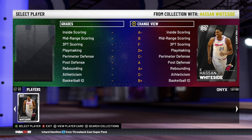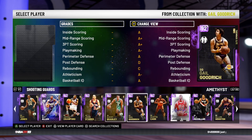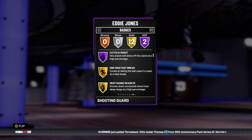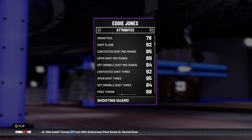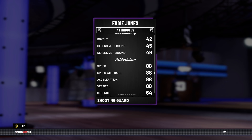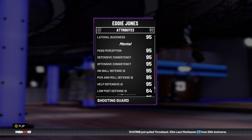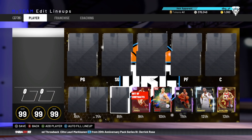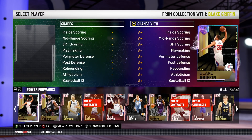At number 9 we have Eddie Jones. Eddie Jones's diamond is a beast, his ruby is a beast, and his amethyst is incredible value. The amethyst has a 99 defensive overall, two Hall of Fame badges including Catch and Shoot and Pickpocket, plus 12 gold badges — Limitless Range being a big one. Really nice release, great animations, great defensive card, great dunker, can speed boost — he can do absolutely everything. 88 speed, speed with ball, and acceleration. A near-perfect card for the price.